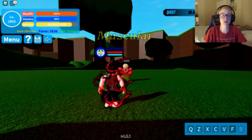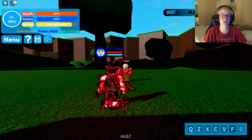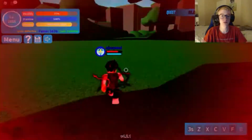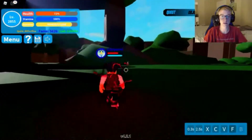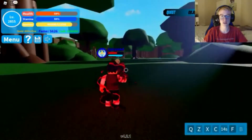Now for Muscular. Muscular is an all around great fighter, so we want to stay out of the range of his attacks. Like most bosses we start off with Q, then do our Z, then our V. He's not dead yet so we start cycling.